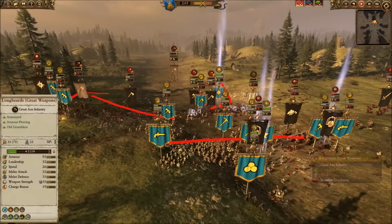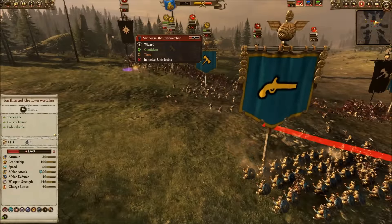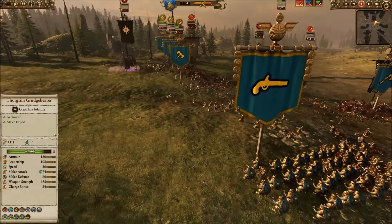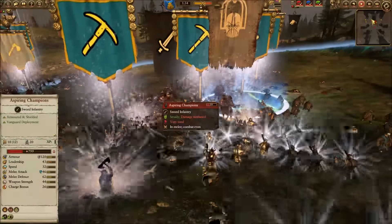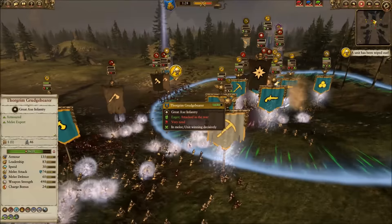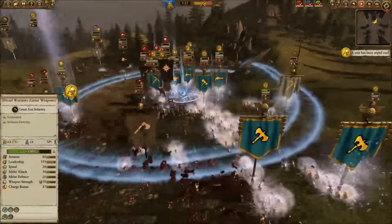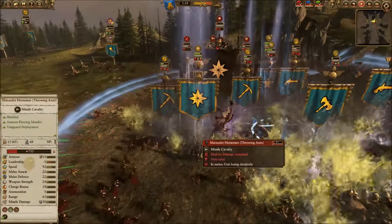I've got some people chasing the Everwatcher, some holding down the middle, and some still trying to clear the rear. I keep trying to get my thunderers clear — every time I do they start firing at the Everwatcher, who I want off the field the most, especially as the balance bar starts going my way. Killing the lord is going to make all the difference. In the middle my miners are hanging on for a very long time thanks to Thorgrim's buffs — they have 88 leadership, as high as 90, with 36 to 42 melee attack. They're a decent unit and do a pretty good job of pinning things down.